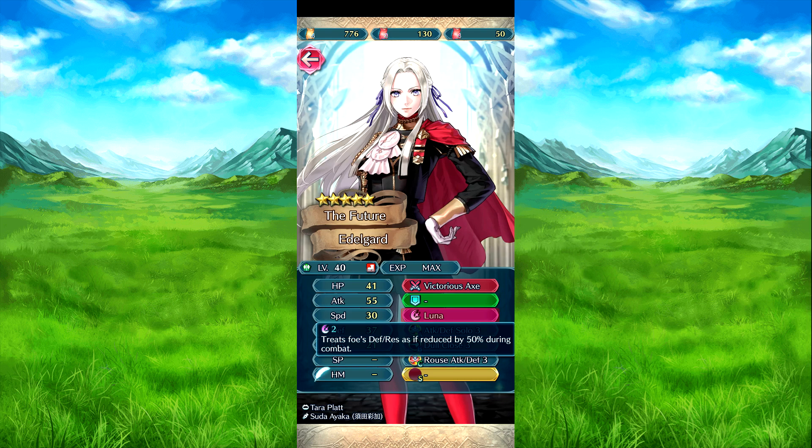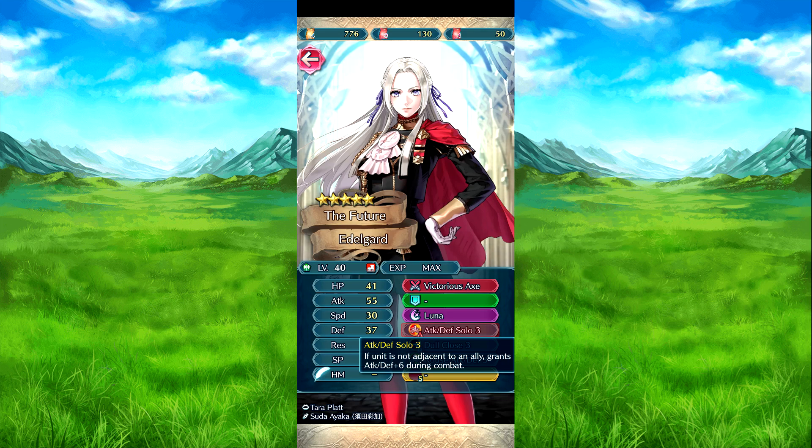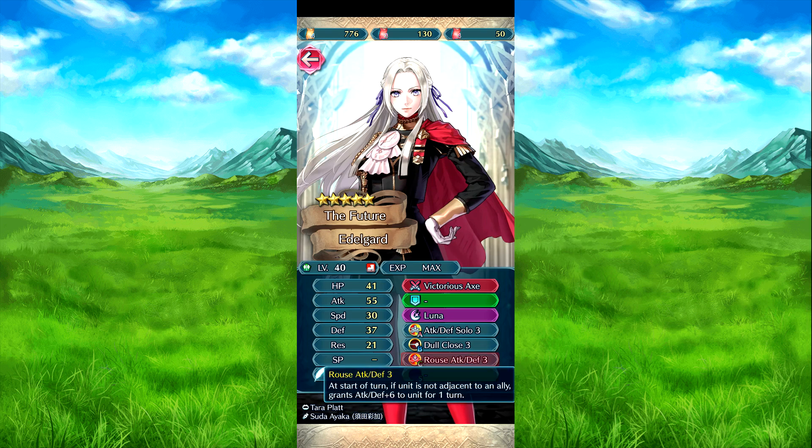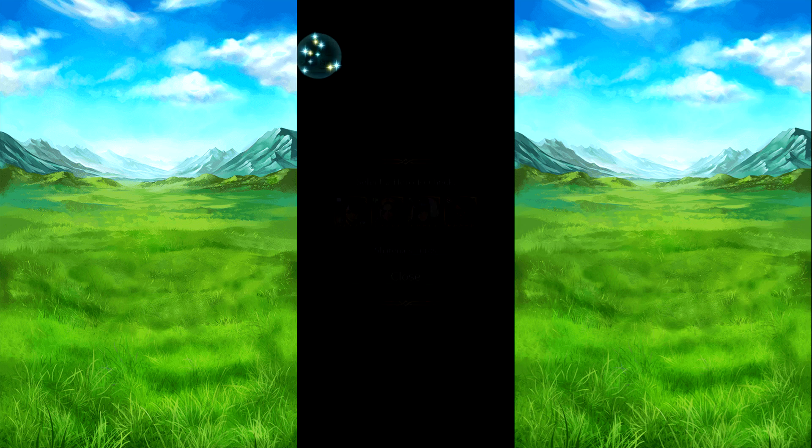Lunar Trades — defense 0-3 and reduces by 50% during combat, to charge 9 as a weapon. Attack defense solo — if she's not near an ally, attack defense plus 5 during combat. Double close — if foe uses a sword, axe, lance, beast, or dragon stone, neutralizes bonuses from skills like rallies outside of combat, but in-combat buffs will still trigger. Reliades attack defense — on her turn, if she's not near an ally, attack defense plus 6 for one turn. So she's better just on her own than anyone else.